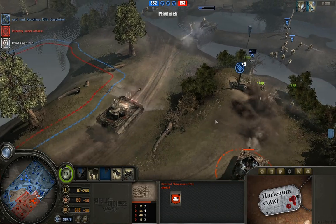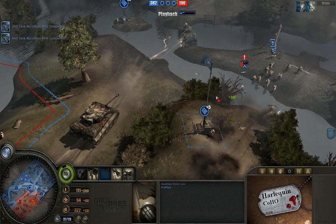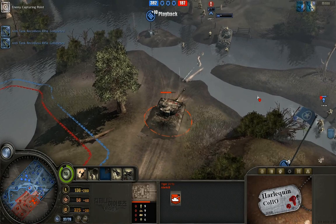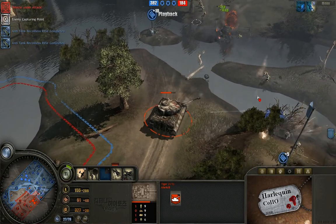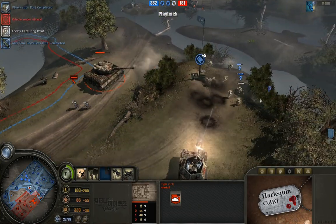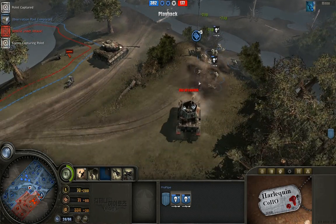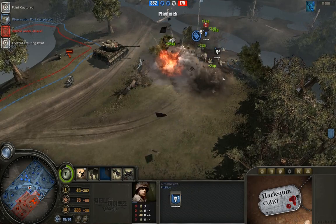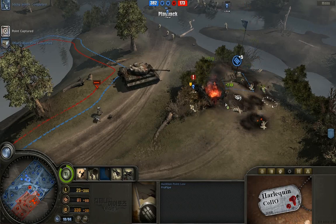The Ostwind Flakpanzer is doing a good job of keeping infantry away. The Tiger is just blowing away this Sherman tank — completely killing it, now turning its wrath towards all the infantry to its right and left. Airborne are surprisingly good against Flakpanzers — they take casualties, and I will emphasize that point: they take a lot of casualties, but they can get some serious damage with their recoilless rifles at close range against the Flakpanzer. So that's kind of an even trade.